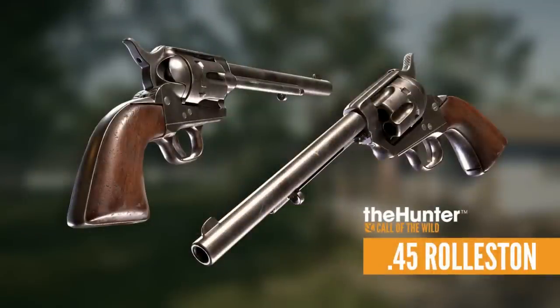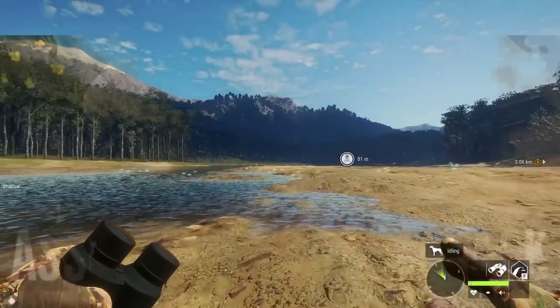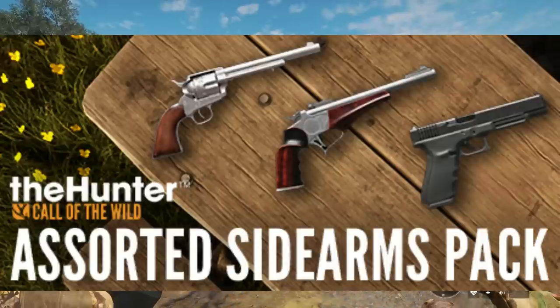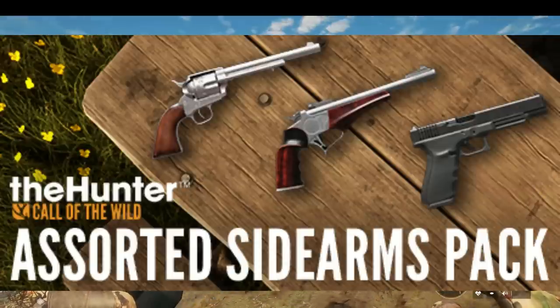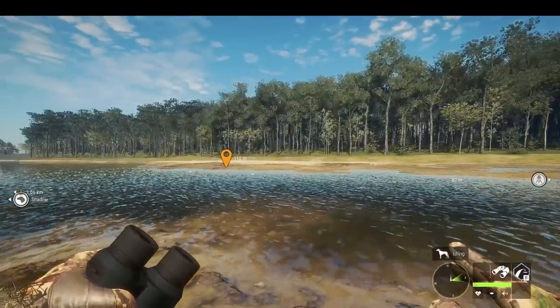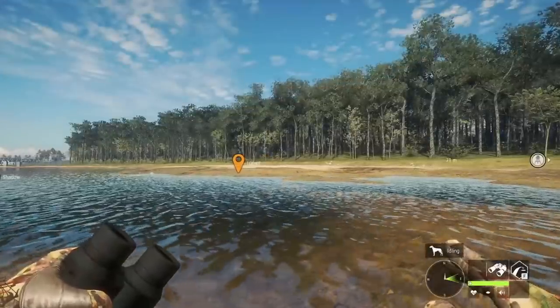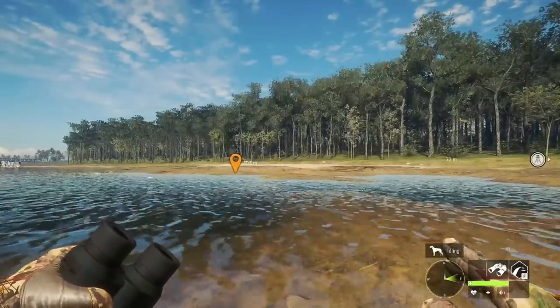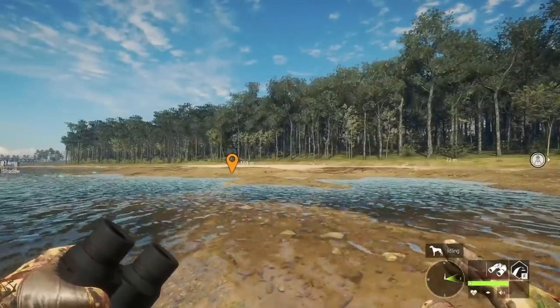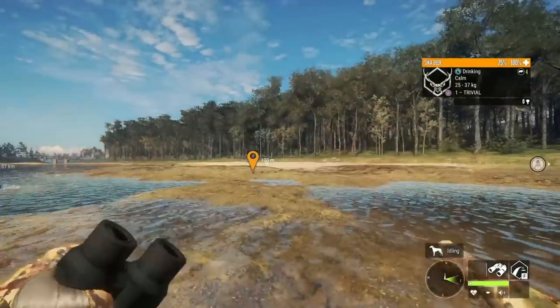There are a lot of class three and four animals here in New Zealand, making it the perfect map to try out these sidearms. The 243 Cuomo and the 10mm are both good for classes two to six, and the 45 Rolston is good for classes two to five. If you want a handgun with even more punch, we also have the 454 Rhino in the game — that is an absolute beast of a handgun.